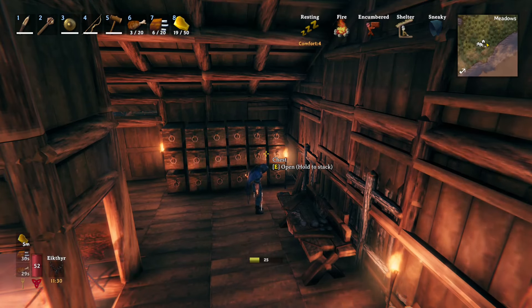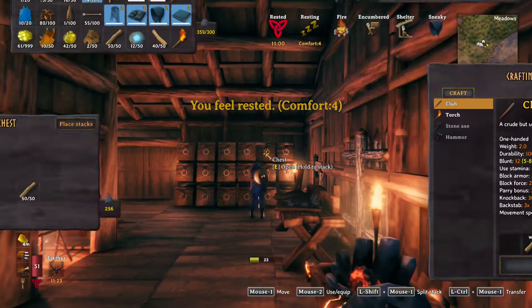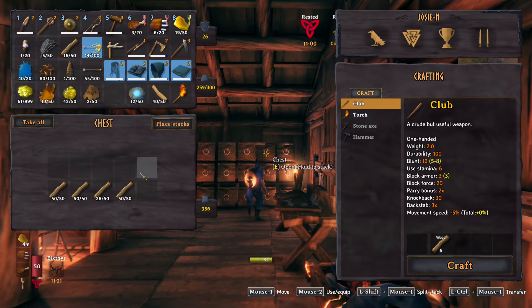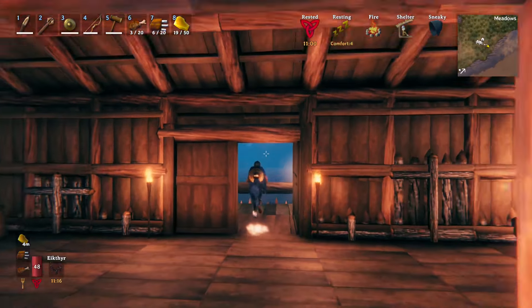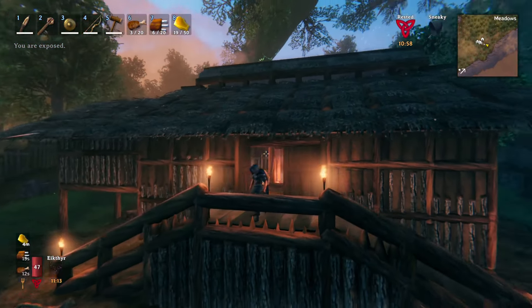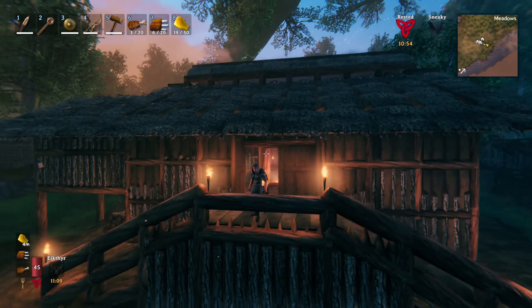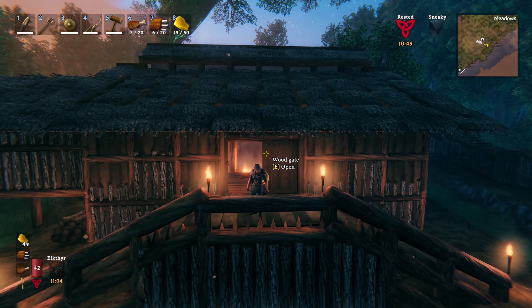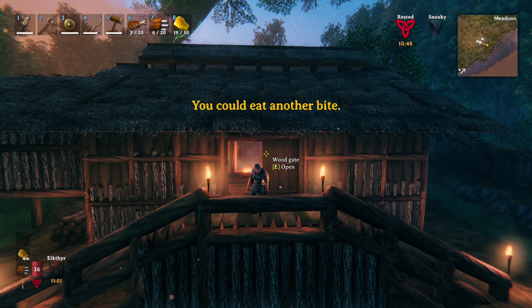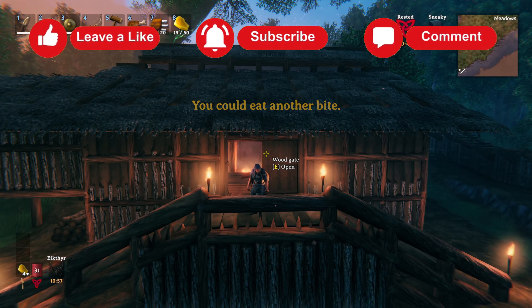So that was good. We did some base defense in this episode. We got our carrots planted and we got some portals put in where we want them. We've situated ourselves near the swamp so we should be able to start going in there. So that's gonna be excellent. I hope you enjoyed the episode — in our next one, we're gonna be going over to the swamp. Off camera, I'll go ahead and finish out the ramparts around the base.